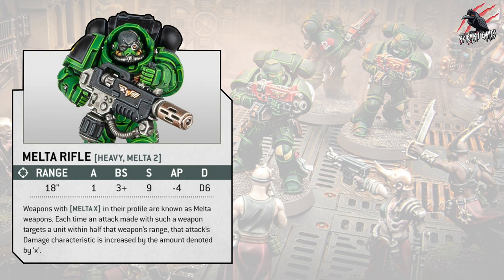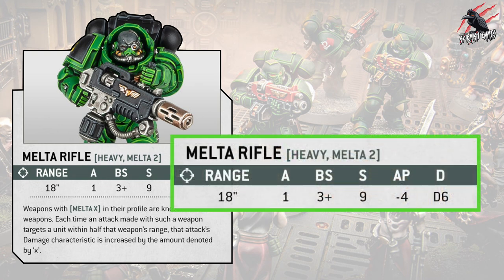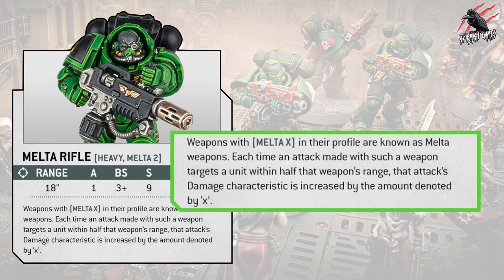Here's the one I was looking forward to — the melta rifle. It has two abilities: heavy and melta 2. The stats are: range 18 inches, one attack, ballistic skill 3+, strength 9, armour piercing minus 4, and damage D6. Weapons with melta X in their profile are known as melta weapons. Each time an attack targets a unit within half the weapon's range — in this case within 9 inches — that attack's damage characteristic is increased by X, making it D6+2.